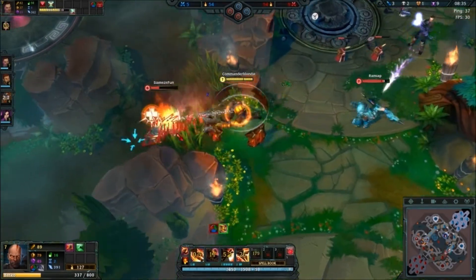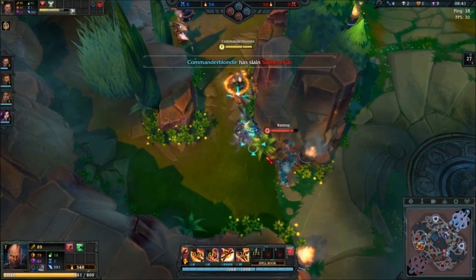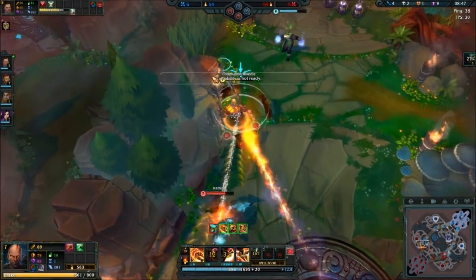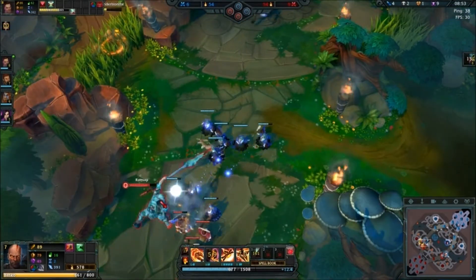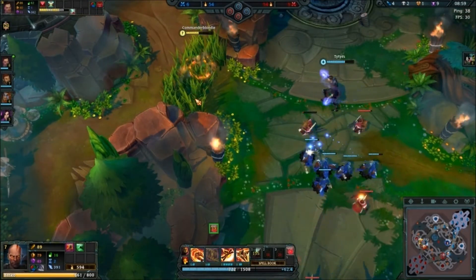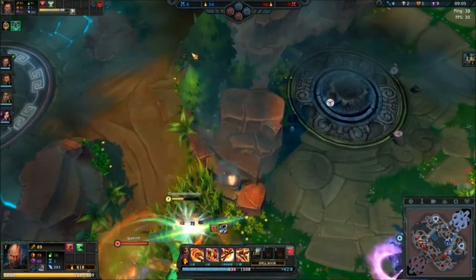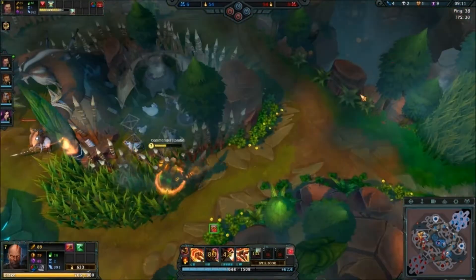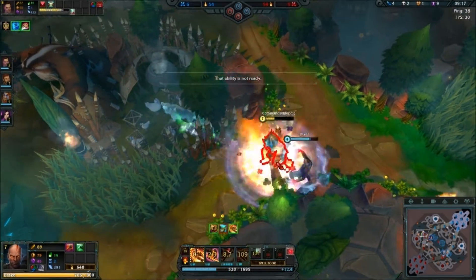I do believe we'll get another kill here because of the low cooldown on my Q. Go ahead and go over this way, slow him down a bit. There's the passive proc. Go ahead and pop the potion. Totally killed this guy — stunned, and you're done.